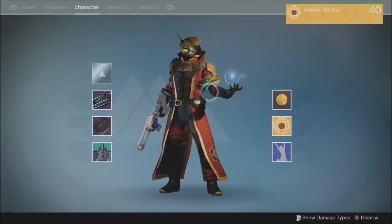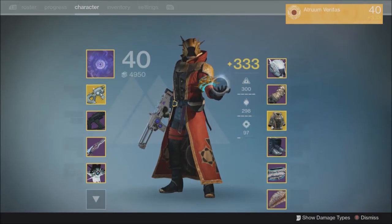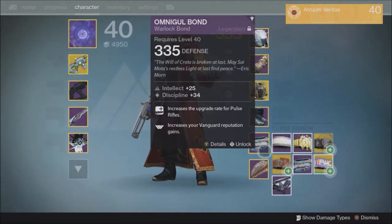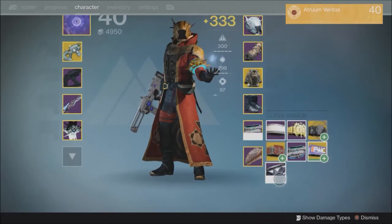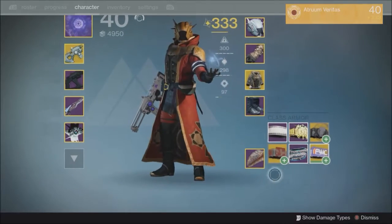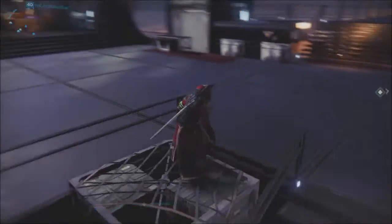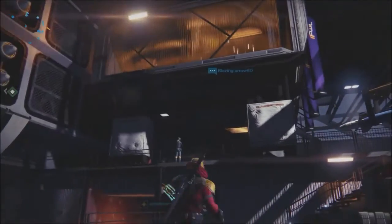I really wish my bond was white again. I liked that it was the one part of me that didn't match my other colors — it lent itself to being a little different. I don't really care for it changing colors, but I'm sure I'll find a bond in Rise of Iron that I like more.